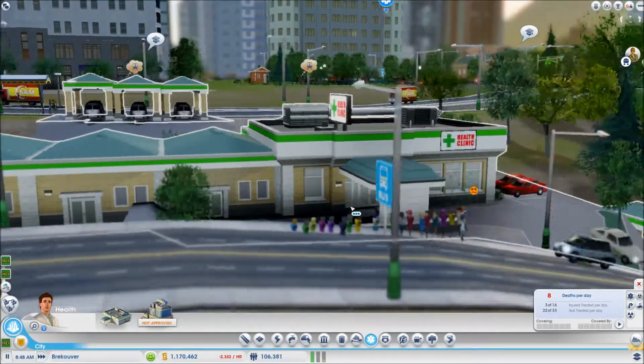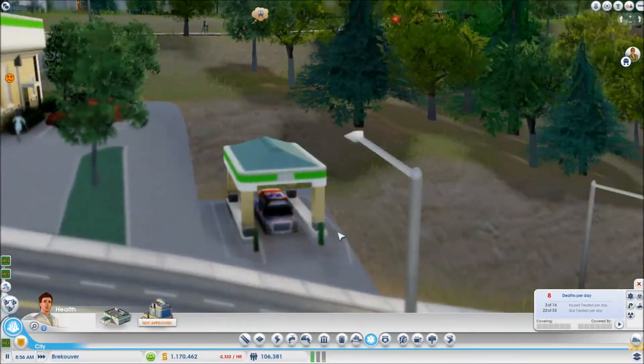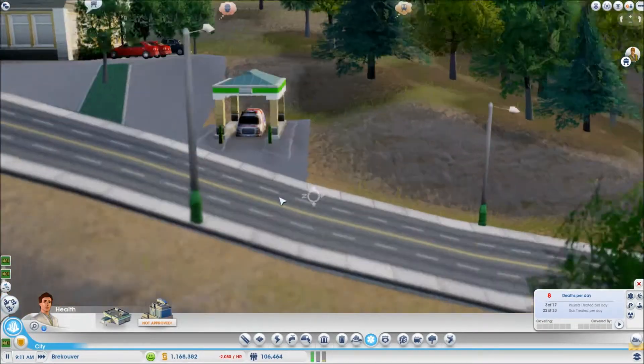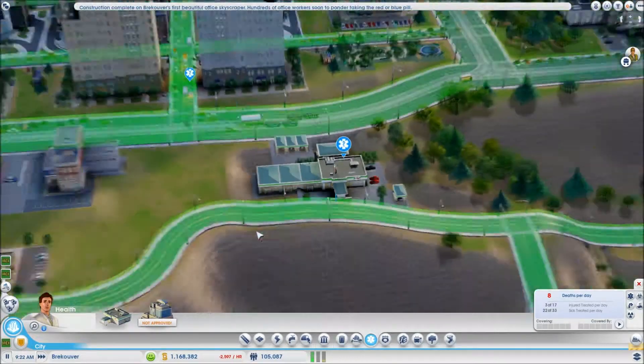We have a normal ambulance bay over here - not very normal actually because of the big concrete cliff beside it - but it's an ambulance bay nonetheless. My frame rates are dropping because of things in the background, but it's not a huge problem.